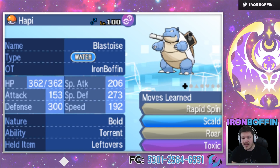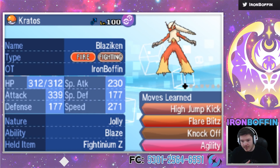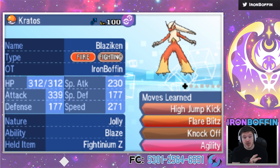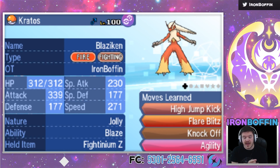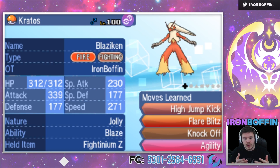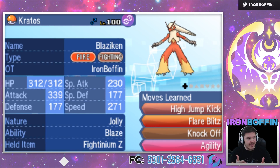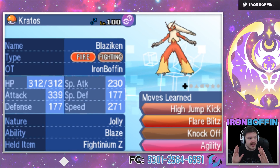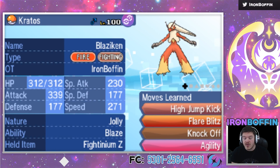Now we got my boy Kratos the Blaziken! This thing is insane — he has no switch-ins to Blaziken. Blaziken can do insane damage. I've got High Jump Kick, Flare Blitz, Knock Off, and Agility. Speed Boost is banned, so I packed Agility instead. If I feel like he's gonna switch out I can go for Agility, and if I get it up I think I can win the game just like that. I also have the Fightinium Z — Z-Close Combat High Jump Kick is gonna do insane damage. Metagross doesn't want to take it, and Necrozma doesn't take Flare Blitz very well. Kratos is hopefully gonna put in a lot of work this game.